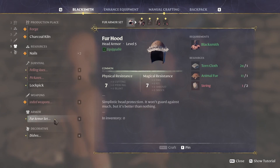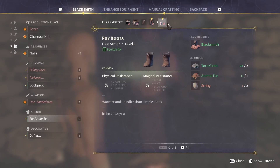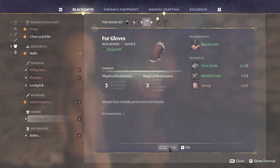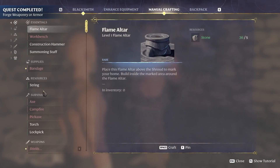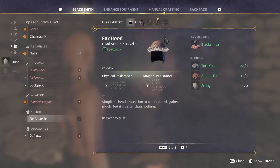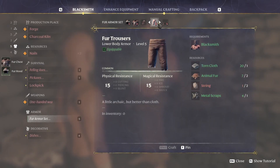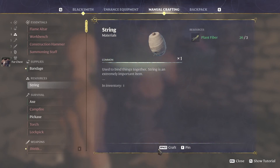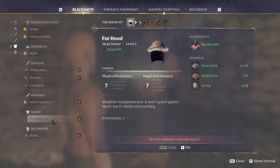Oh man, fur armor set — the friggin string. We can make some gloves though, let's make the gloves. It's annoying that I have to go back here to craft string manually, and then go to the blacksmith to say 'fur armor set, make me a helmet' — and I can't make the pants because I'm out. Make a string. To me this is a little silly; they should have it all in one spot. It doesn't need to be in different tabs.